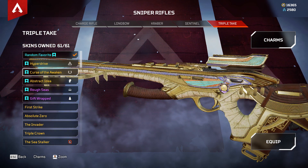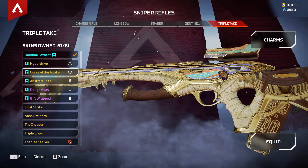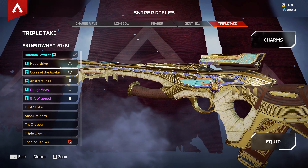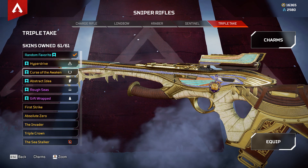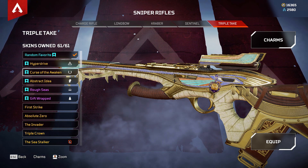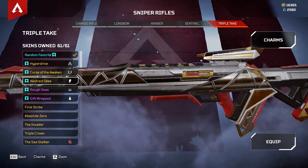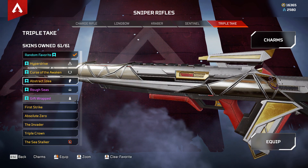Then we have Curse of the Awaken. I believe this is from the Champion Edition, so you can still get your hands on it. I mentioned this in a previous video — the Champion Edition is quite worthwhile. The amount of legendary cosmetics you get, all of the cosmetics you get for the price it goes for, I think it's quite worth it.